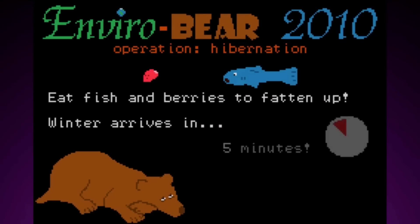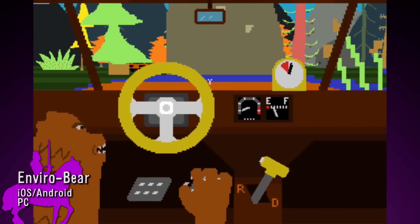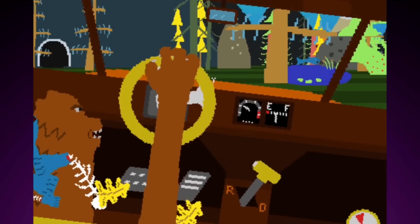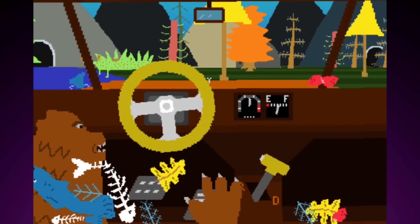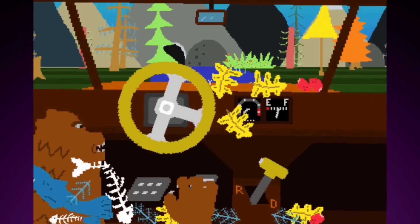Bonus apps! EnviroBear — I don't even know where to begin. You're a bear and you drive your bear car trying to collect fish and berries with the hopes of fattening up and then hibernating. And you only have one bear arm that you can use to steer, grab items, press the gas, or throw your clock out the window. So it turns into this frantic mad grab of trying to use your one bear claw to do everything and it makes me cry on the inside — and it's fantastic.